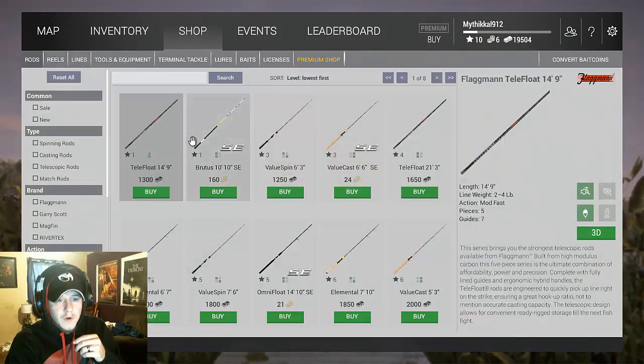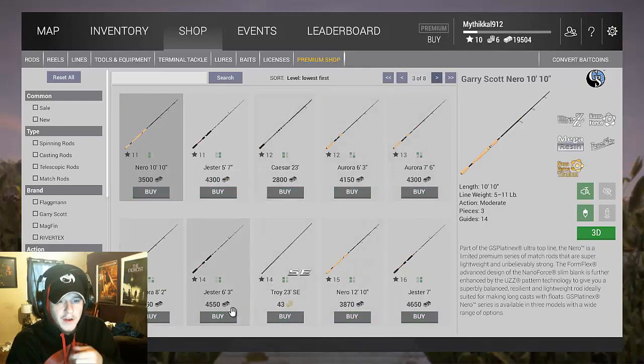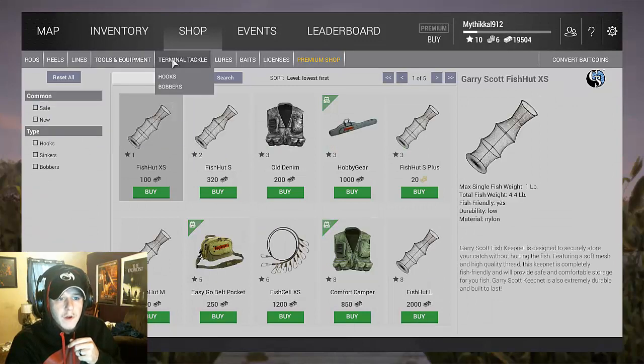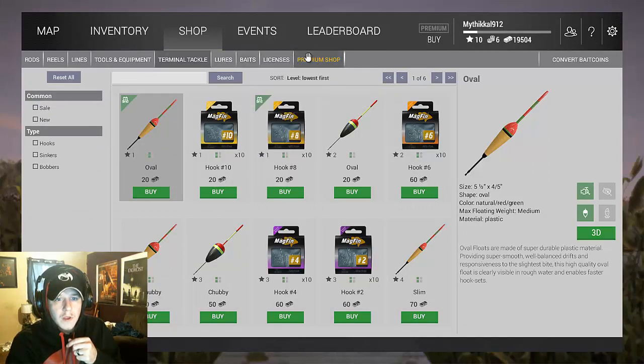The shop has rods and reels — you have to be careful because it's either suitable for an open face spinning reel with the bobber for live bait, or it can be equipped with a bait caster for artificial lures. It gives a little diagram in the center. The stars indicate what level you need to be in order to purchase an item; items get grayed out if you can't purchase them until you reach the required level.